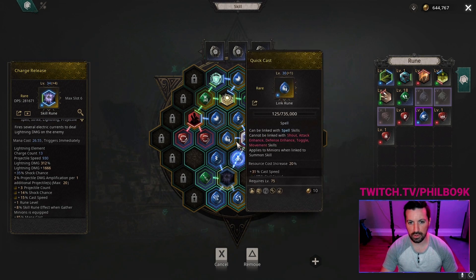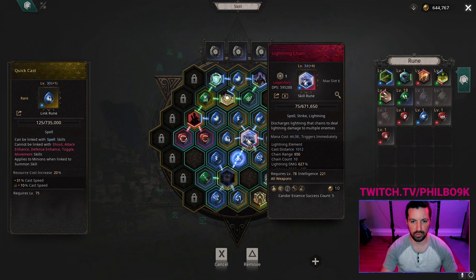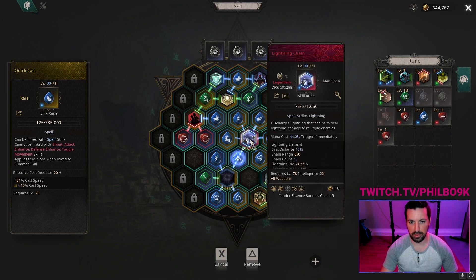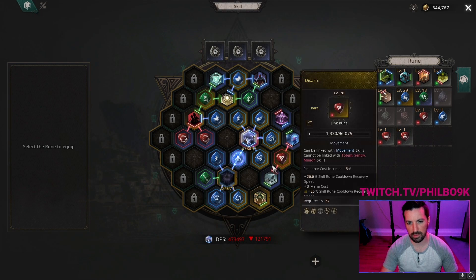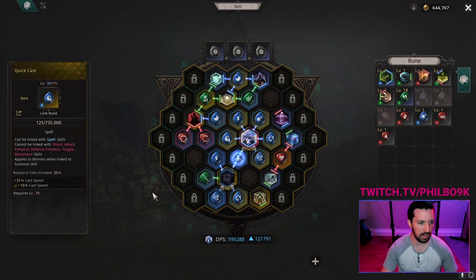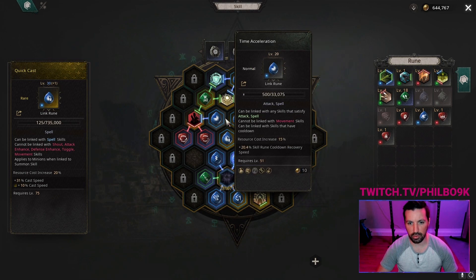There's some things in the Zodiac tree which helps make your shock more effective. We are also activating Charge Release — Charge Release is another Lightning skill which has a chance to shock, so it makes getting shock up happen more frequently and your shock uptime is almost always up. The link runes we're using are Quick Cast. Quick Cast is really important on Lightning Chain because faster cast speed equals more damage and getting your shock up more quickly. I'm almost at 600k on the tooltip — when I take it off, it drops by about 120k. It's really important for damage: 41% cast speed at level 31.